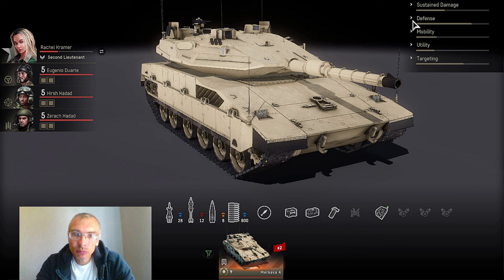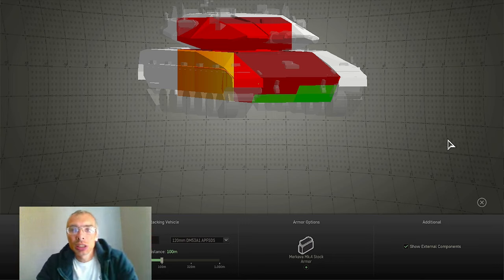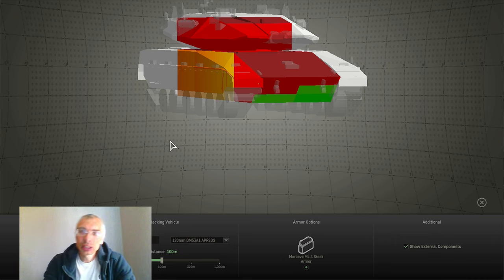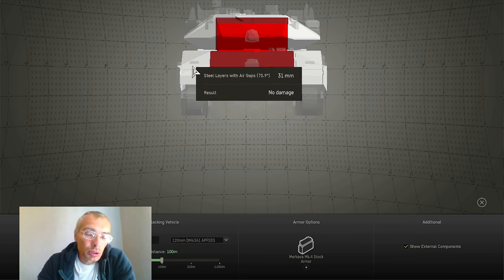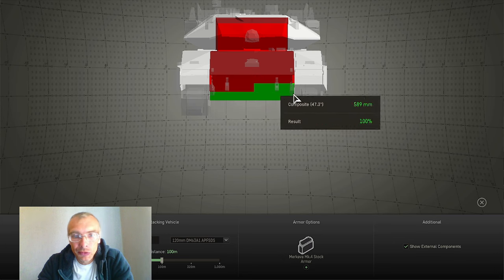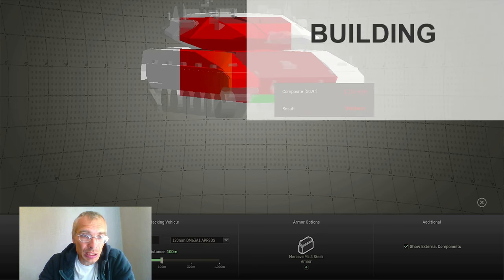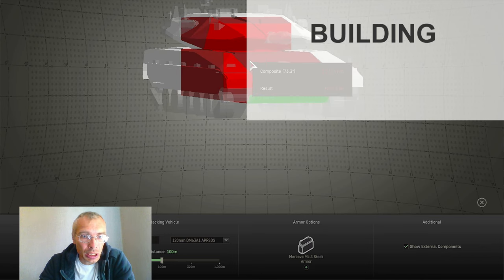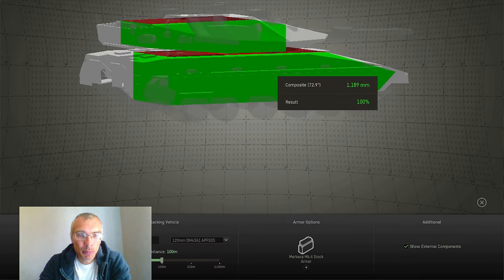Let's take a look at the Makava 4 in the armor calculator and take as its opponent the Leopard 2A6, which has the highest penetration rates among all tier 9 progression main battle tanks. Starting with AP: there is a vulnerable lower plate at the driver's side. But Makava 4 has possible side-scraping opportunities if we hide it behind a corner here.